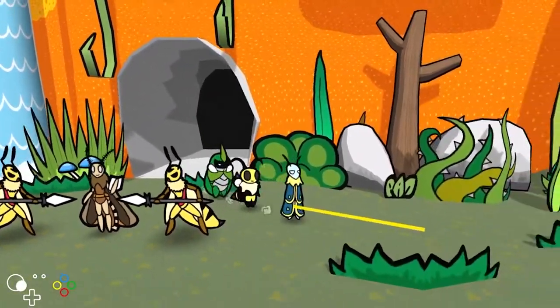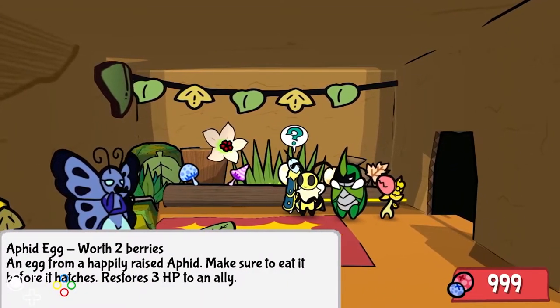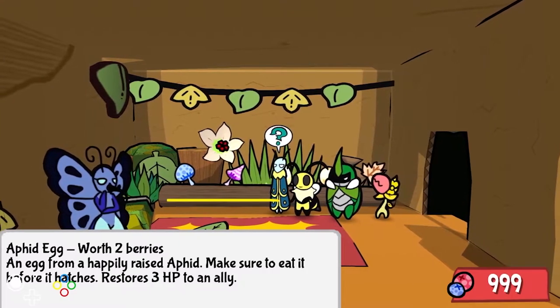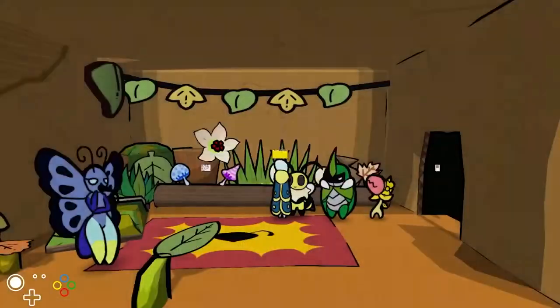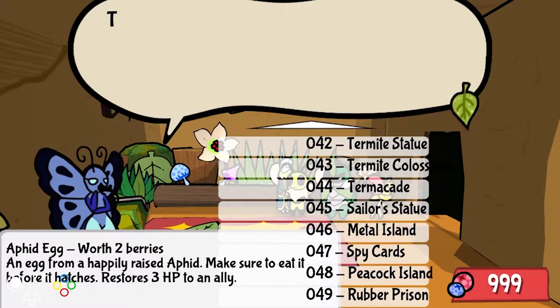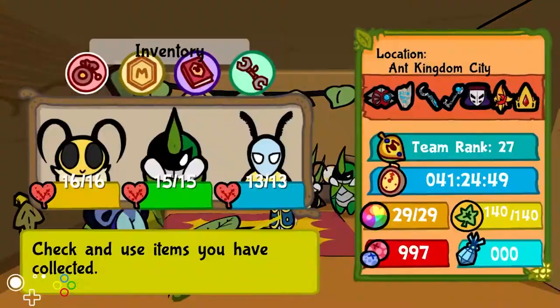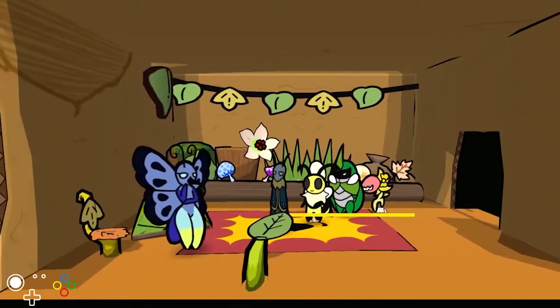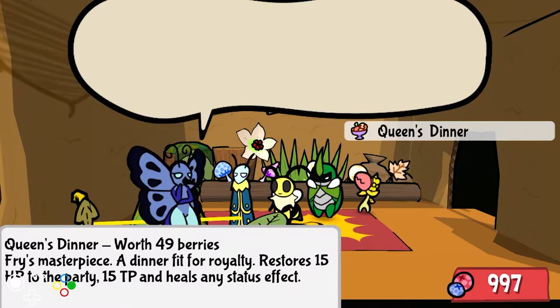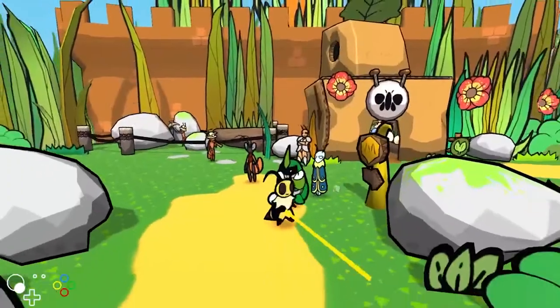There's also another application in the village where you can buy metals in the shop. In the shop, what you can do is get the item that costs the lowest amount of berries — in this case it's the aphid hag that only costs 2. You do the glitch again, select the item you want — in this case I want the queen's dinner which is 32 — select it, press B, and I buy it. Now I have the queen's dinner.